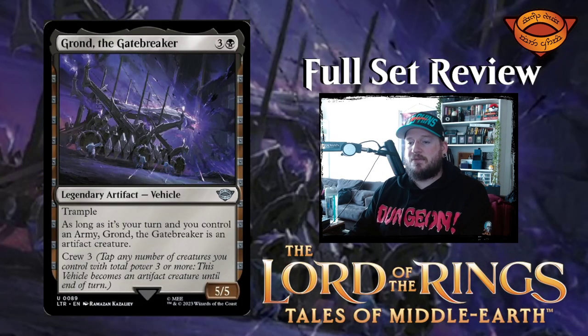Next up we have Grond the Gatebreaker — our first vehicle. Three and a black for a five-five legendary artifact vehicle with trample. As long as it's your turn and you control an army, Grond is an artifact creature. It also has crew three, so if you have an army you just have a five-five with trample — you don't have to crew it at all. That's really strong.